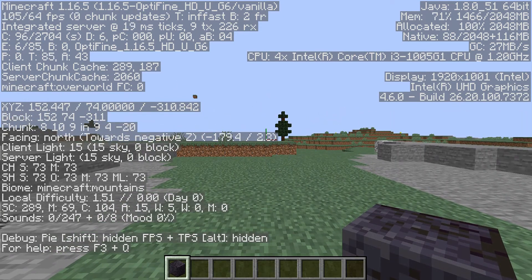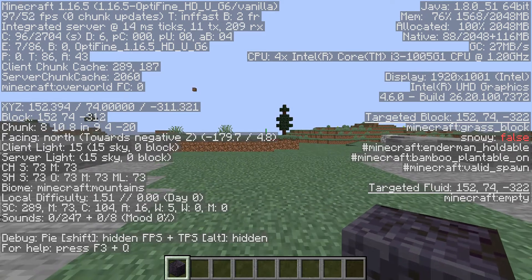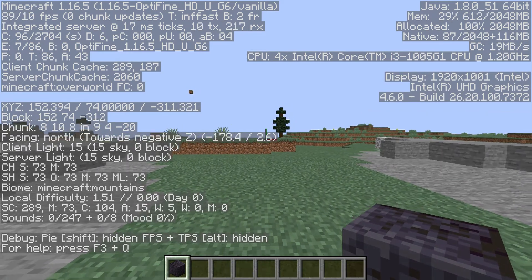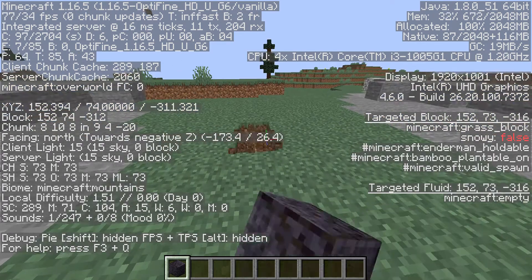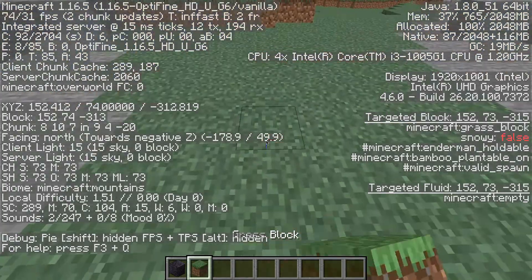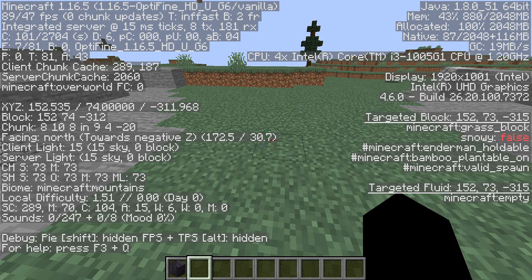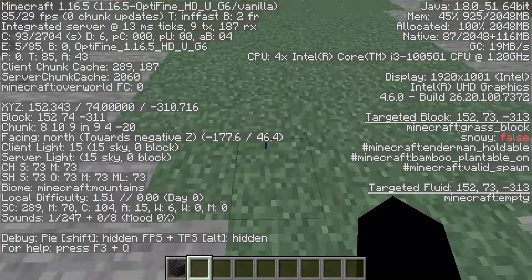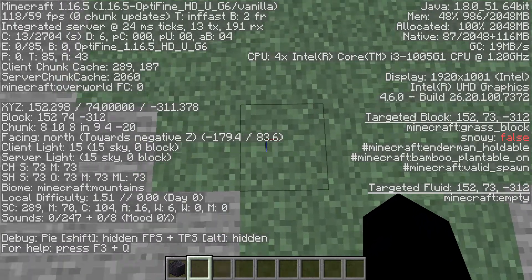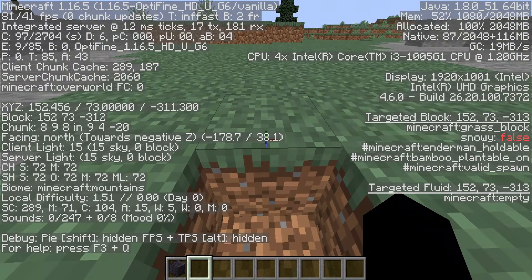You'll see at the top left, below Minecraft 1.16.5, a bunch of stuff. You don't want to look at that top section — you want to look at the second section where it says XYZ. This is really important. Go down one block where you want to start your wall and get that XYZ. I'm just typing them in chat so it's easy to remember — something like 152.